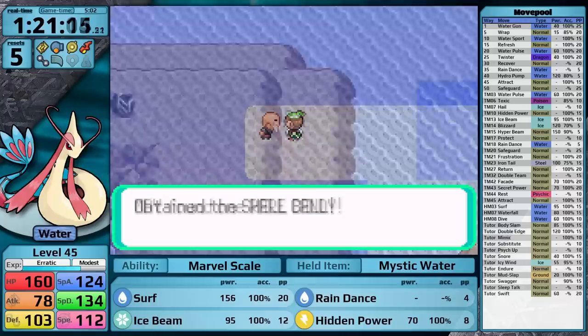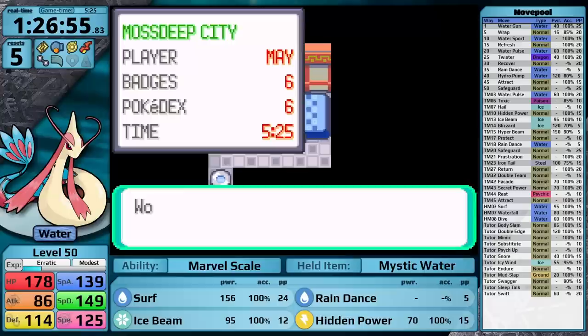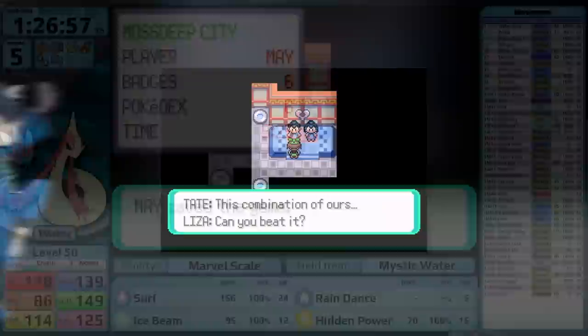After you pick up all of the Shoal Shells, you can grab an extra rare candy. Then I trade in the Shoal items, getting myself access to the Shell Bell, which allows the user to recover some HP when it deals damage. With all of those items collected, now it's time to take on what is typically the trickiest gym battle in all of Emerald Version — let's face Tate and Liza.